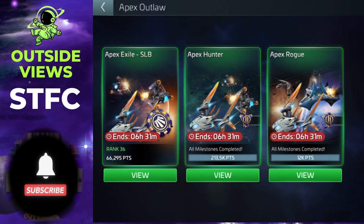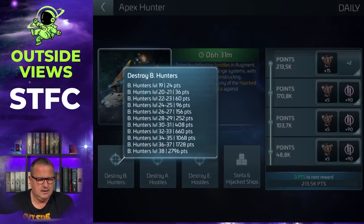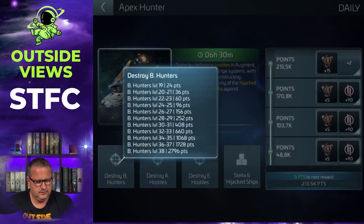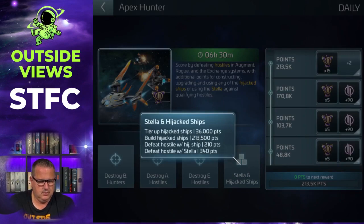Then we have Apex Hunter. In this case it has nothing to do with armadas - you have to destroy hostiles. You have to destroy either the bounty hunters in augment space or in Rogue space and the exchange systems. You get extra points - for level 19 you don't get so much, for level 38 you get more, and the Eclipse hostiles level 40 are the ones that bring the most. You get extra points if you use either the Stellar or a hijacked ship.